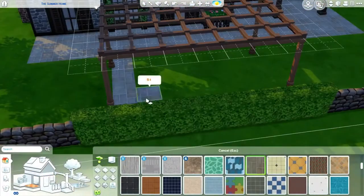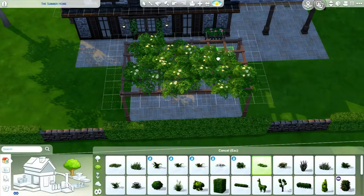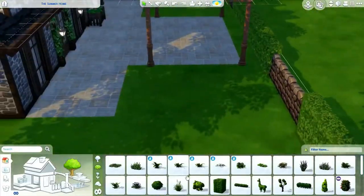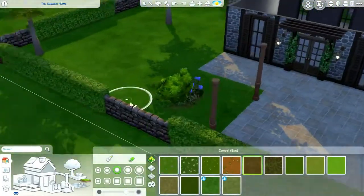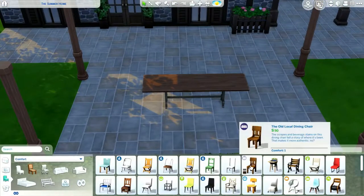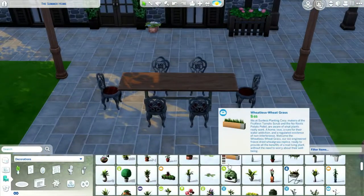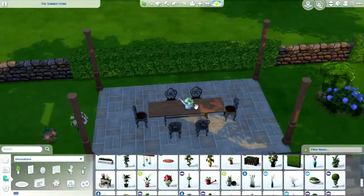Most of the furniture I'm using looks pretty old, or at least that's what I wanted to show. Except for the bedrooms, especially the children's bedrooms, I went for something more modern, because when you're a child you want to personalize your own bedroom. It's your space, where you live, where you sleep, where you do everything. So those rooms are actually the more modern ones in the house.